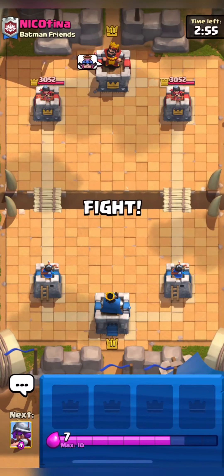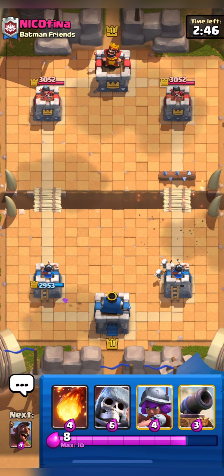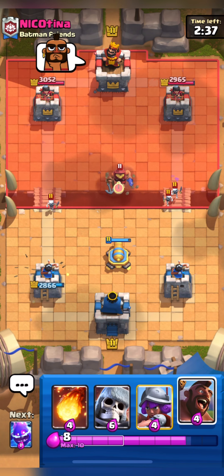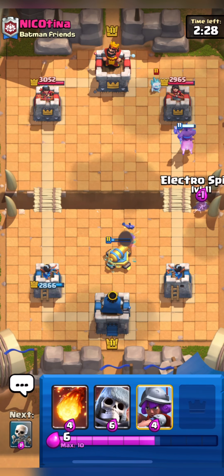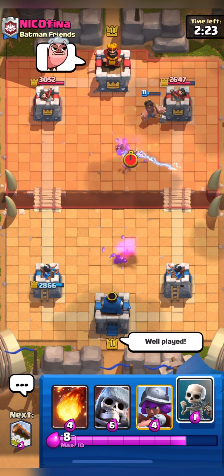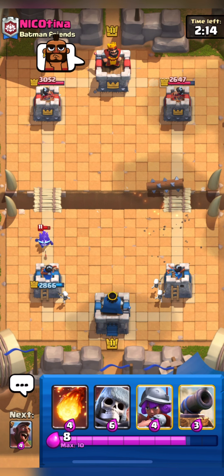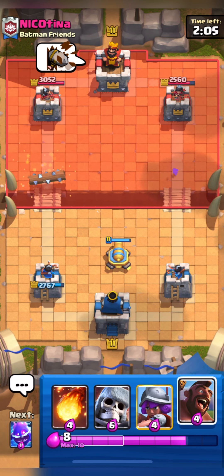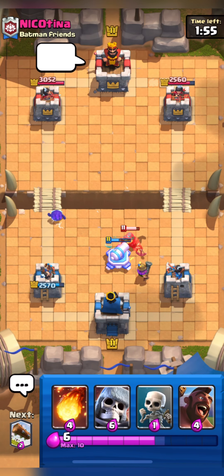I'm in a match against Nicotina Batman Friends — good luck, Nicotina. He's spamming his Electro Spirit at the bridge and I'll use my Log. He also has Skeletons — I don't think it's a mirror match. He has Log, Fisherman, and Nido. Fisherman is quite a skillful card — using Fisherman needs a lot of skill. Comment below what you guys think. I don't know why he has Nido and Fisherman in the same deck. Our Hog gets one shot which is great. He's spamming Goblin Hog and Hog Rider emotes. He seems to be playing some kind of cycle deck with two spirits, maybe cycling his Raged Skeleton Giant to the tower.